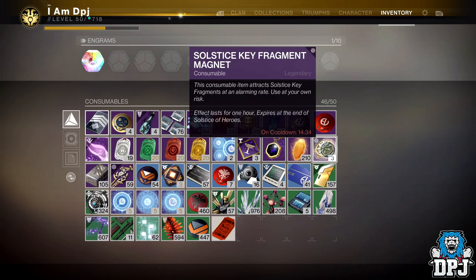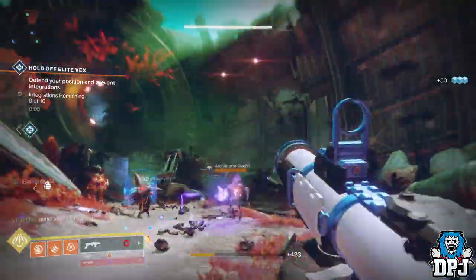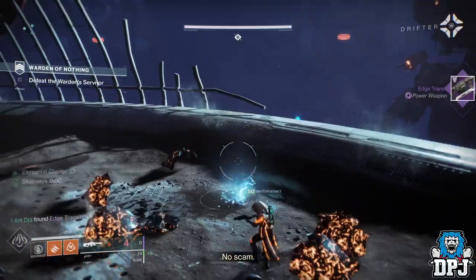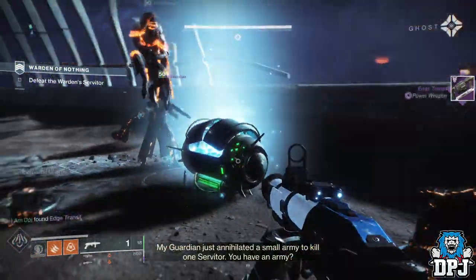With testing I found patrols give you between 1 and 3 key fragments, public events between 3 and 5. But strikes give you between 8 and 10. If you use the Vanguard strike playlist, you get between 14 and 18 per strike.